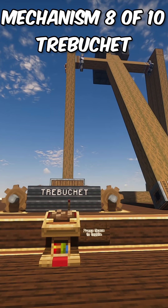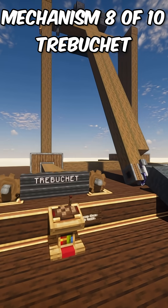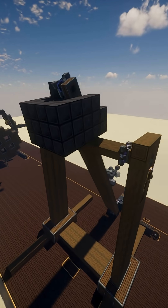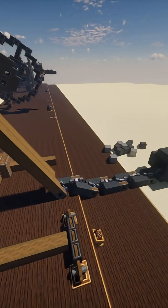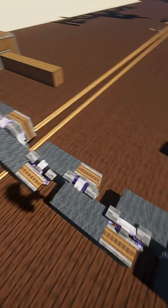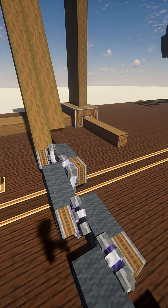The next mechanism is a trebuchet. A trebuchet is much superior to catapults — what sets it apart is that it uses a weight to power itself and a sling to shoot its projectile. I've approximated a rope using bearings and some wool, so it's not perfect but it does the job.